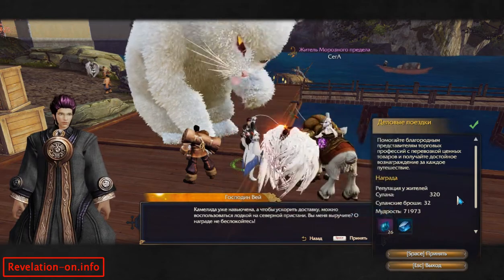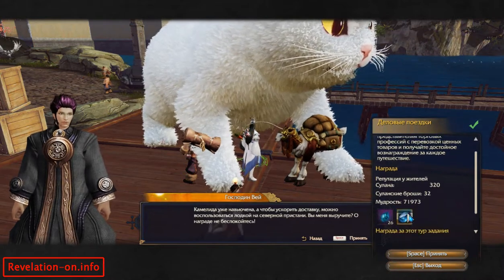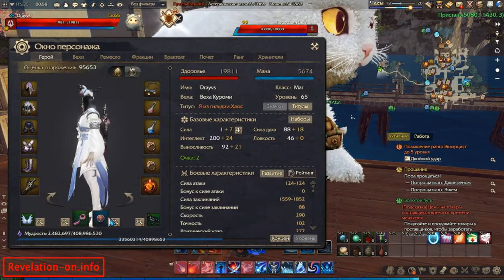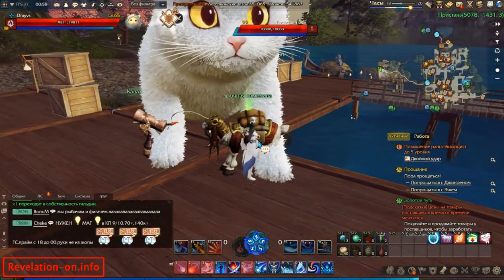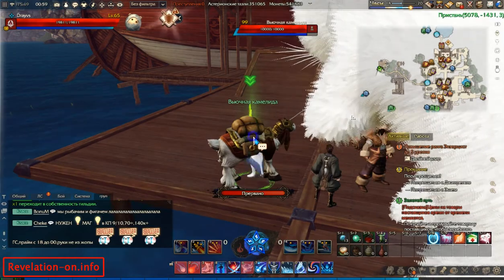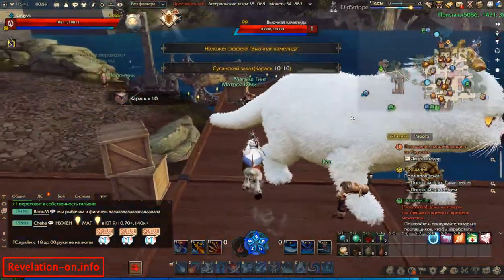You will get a lot of reputation with Sulan, some currency, and wisdom — which is called Excelsior on the English server. After you take the quests, you need to mount this llama.